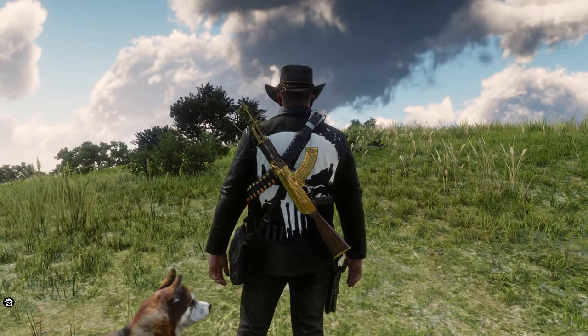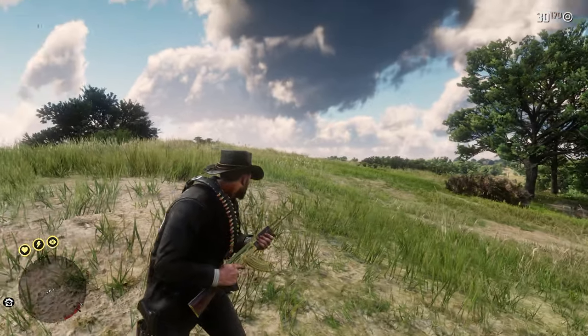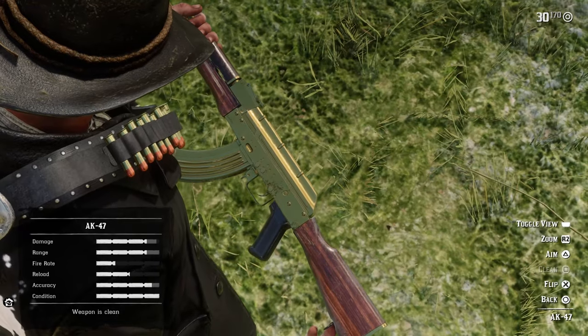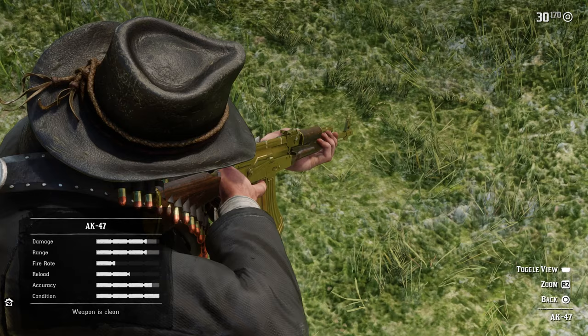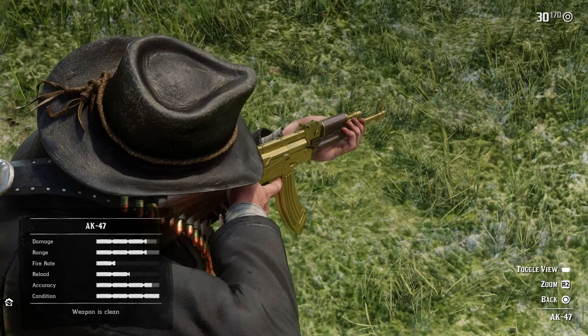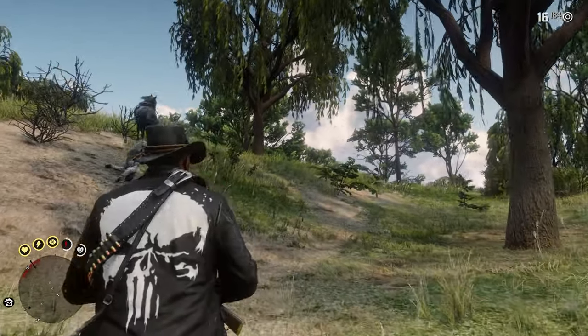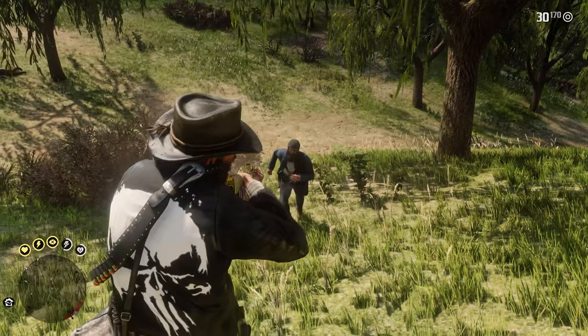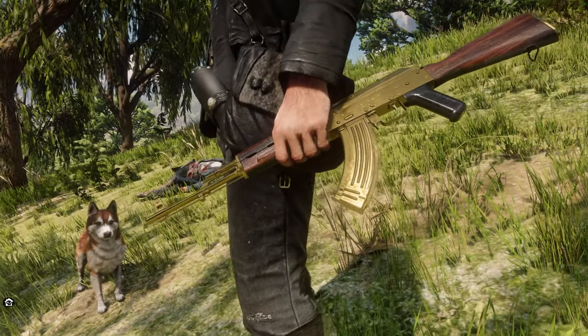Now I know you saw that golden beauty of a gun right here, and this is the AK-47 mod. As you can see, it's fully automatic and it comes in an old version as well as a nice golden one. It's matched to be the same stats as what you would find in the real world, and of course in the 1900s it's pretty overpowered. This even has an audio overhaul you can download to get some more enhanced audio if you like that, and it's actually a really nice looking model.